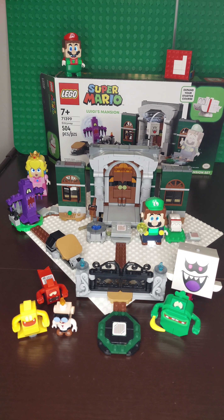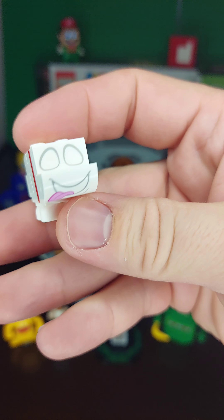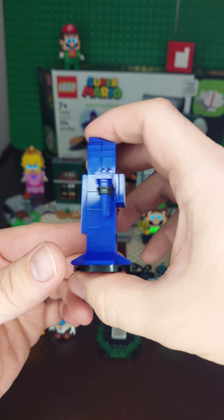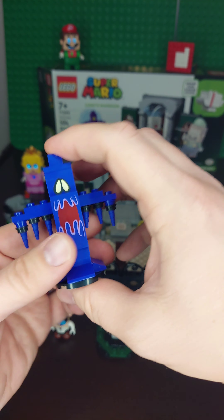Anything else you'd say about the Luigi's Mansion entryway? I would say it's pretty cool, but I wish they added something like the Toad in the mirror. I wish they added, like, a ghost character for this one — maybe a shining ghost, a fancy ghost like the golden ghost. I could see that — sounds like more characters and maybe an additional hidden feature.